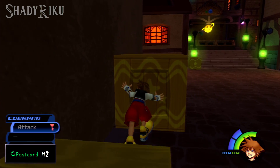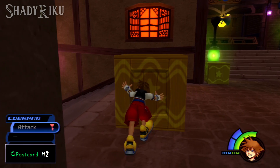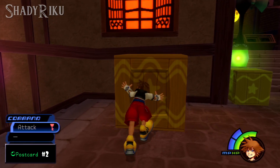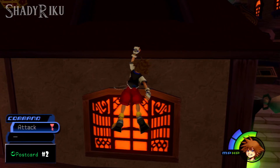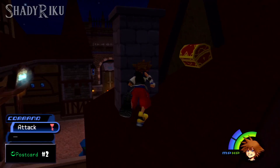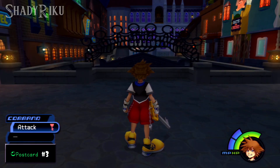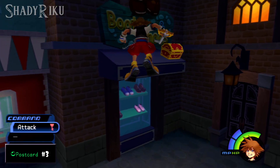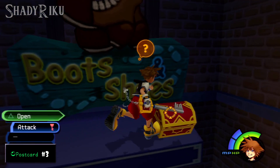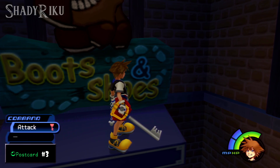The second postcard is on the roof of the accessory shop. In order to access it as soon as you arrive, go ahead and push over one of the crates, then jump onto the roof to get your second postcard. The third postcard is located in the second district — jump on the corner lamp post, hop up to the awning, and inside the chest will be postcard number three.